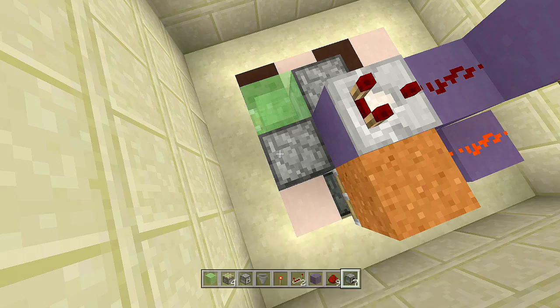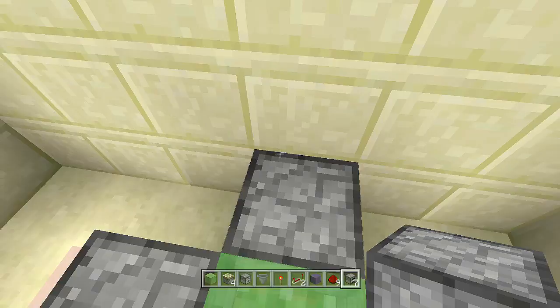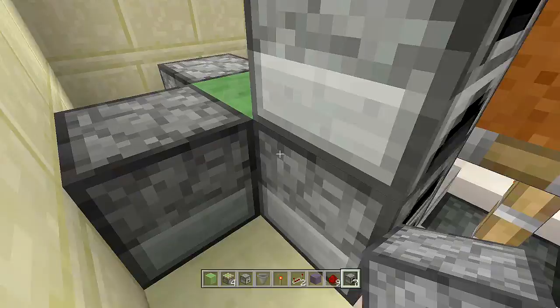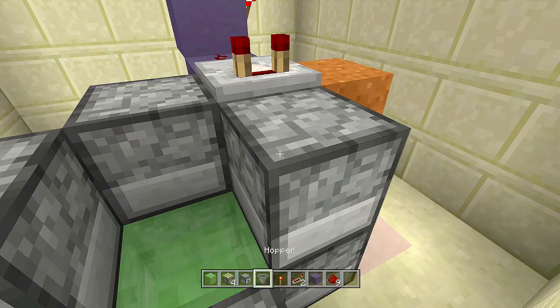Take out your immovable objects and place one here, one here, and one off this side — this is where your secret room is going to be. Place another immovable object here as well, so this is where you'll be walking out into the secret room. Then place three more right above all of these: one, two, and three. That should be all of your immovable objects. Then right above the furnace where the comparator is, place the dropper.